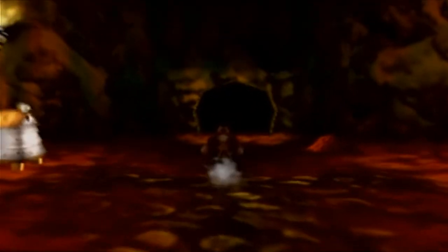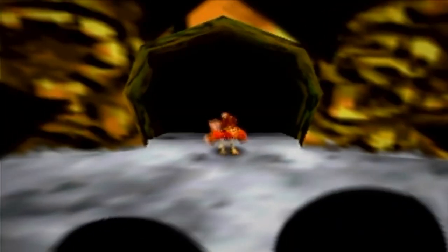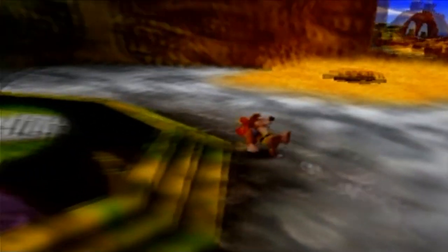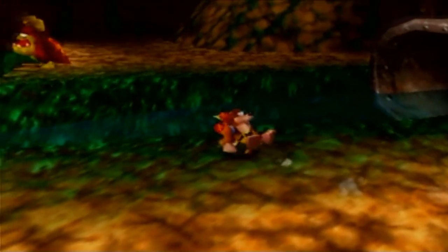Hello everybody, and welcome back to Banjo-Kazooie! We beat Bubble Gloop Swamp last time and we've opened the door to Freezeezy Peak. But before we go there, we're going to dip back into Treasure Trove Cove because we got that secret code from Cheetle — because we found his secret passageway. And that's going to be a useful cheat to activate.